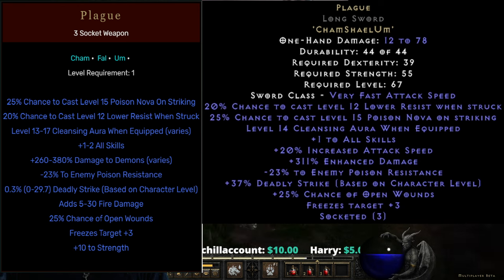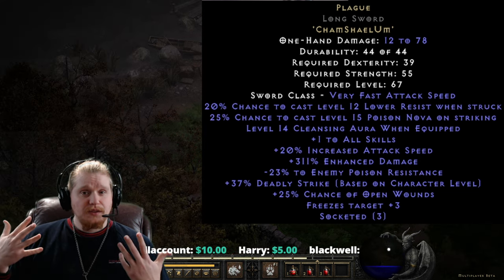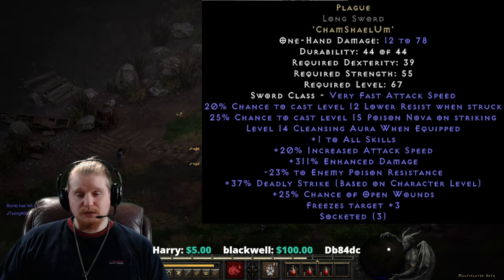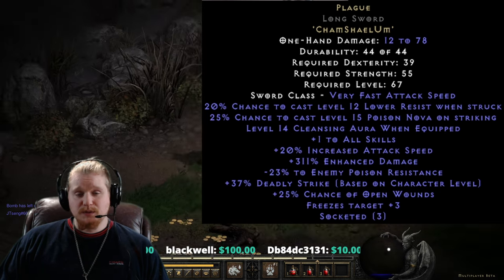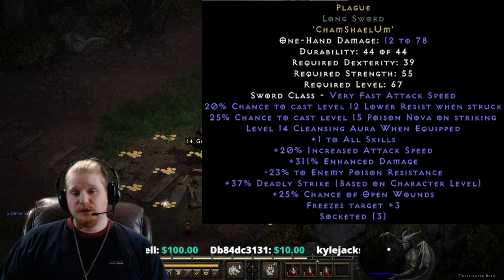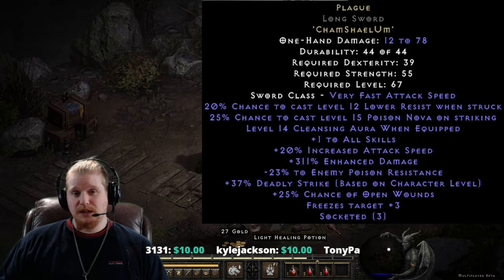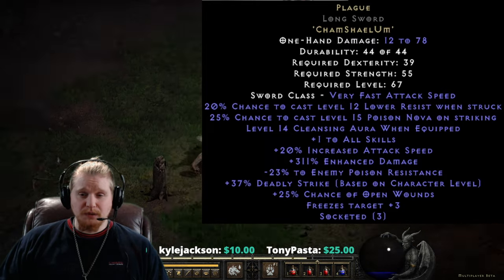The other interesting thing is it will help out with monsters that get their immunity broken. Let's say you're fighting a monster who is immune to poison and the lower resist breaks the poison resistance — the negative 23 enemy poison resistance will help reduce those monsters further, which is really nice. It's important to note that the negative poison resistance does not break immunities, but the lower resist will, which is awesome.